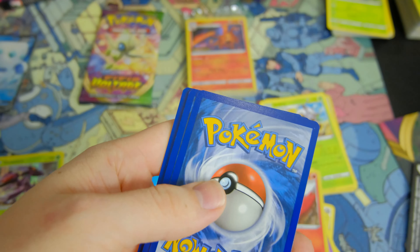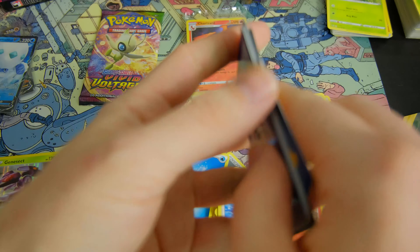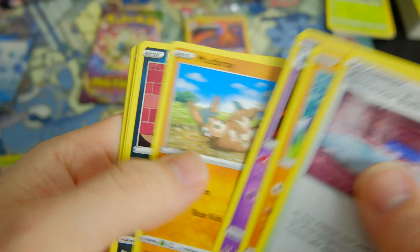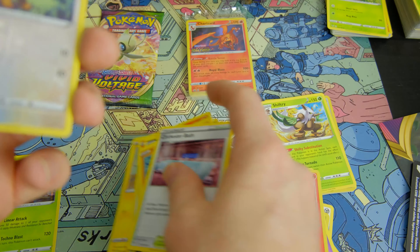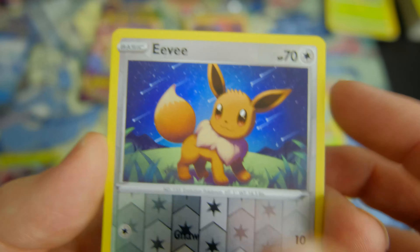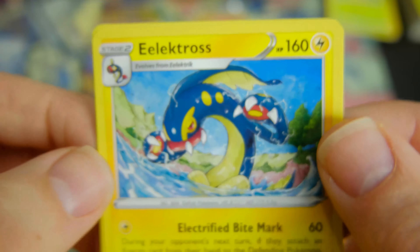It's a green one. One, two, three — I'll rush through this one probably. An EV reverse foil! Look at that — I don't think I've pulled an EV yet. And then one Electross for the rare.